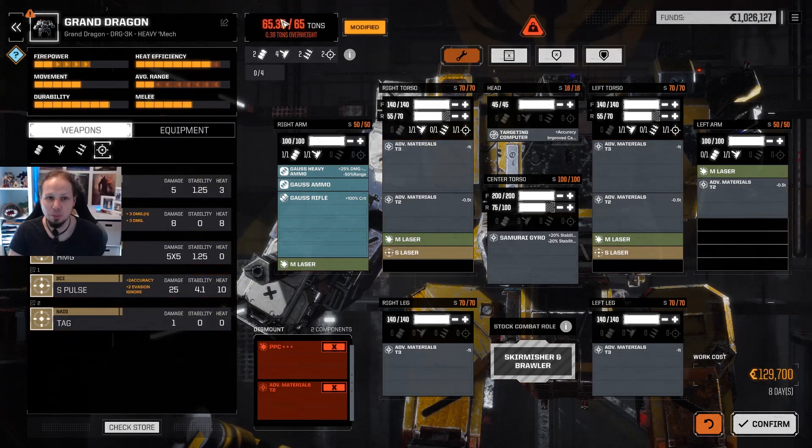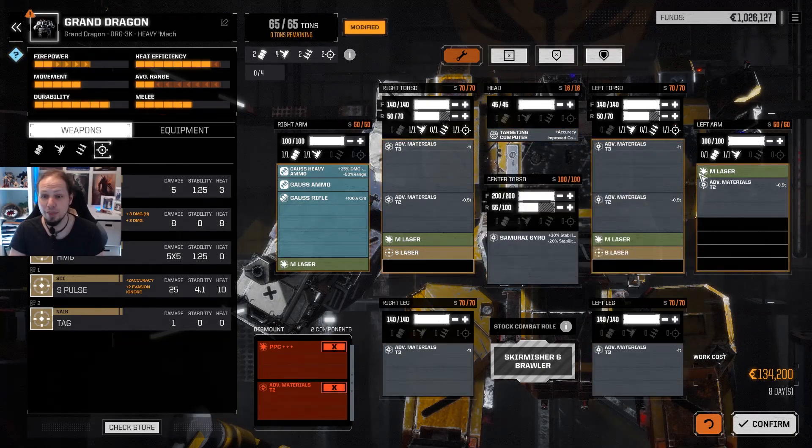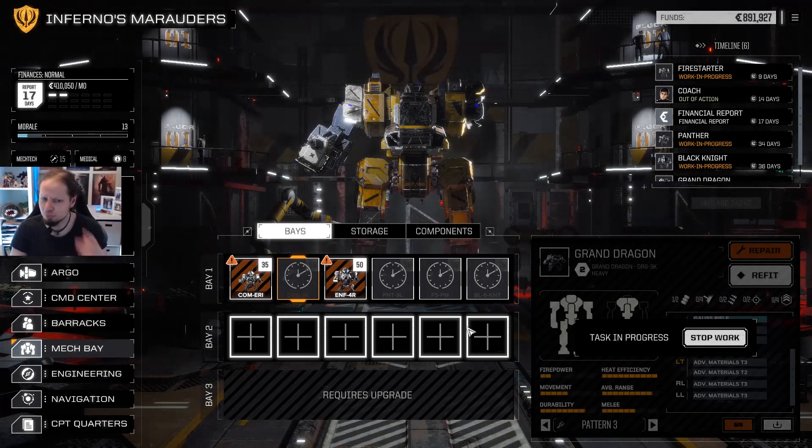We are over tonnage now, so we've got to reduce some back armor. We have 75 in the back — that's just way too much. Let's go for 50 in the side and 55 in the back and center torso. And we're fine. Maximum arm armor now — that's great. We have maximum leg armor as well. So we confirm — this takes eight days and we have a new Dragon now, which I think is pretty good.